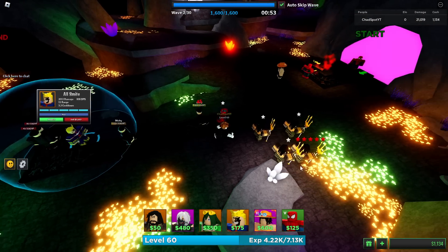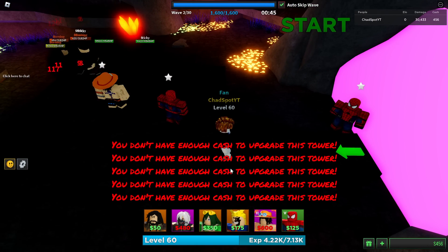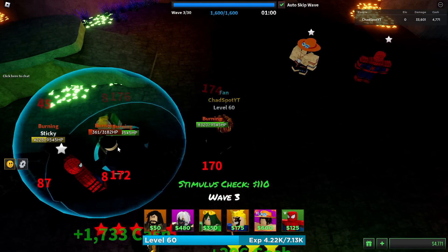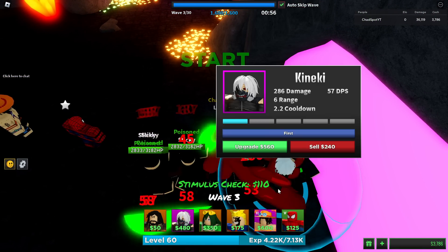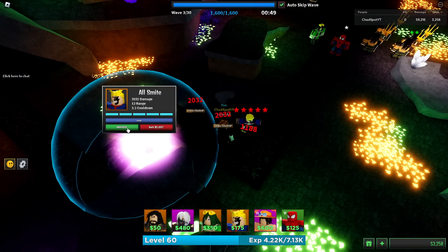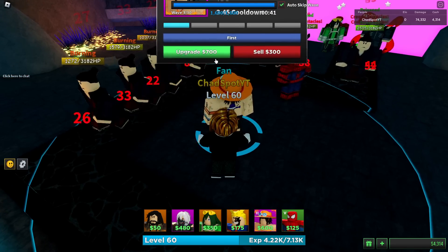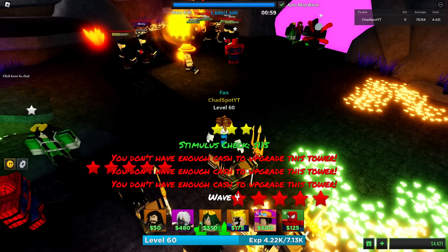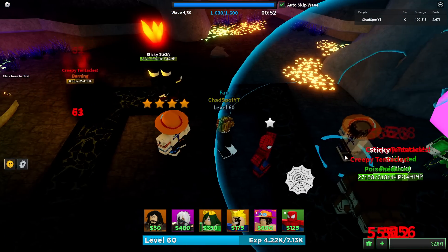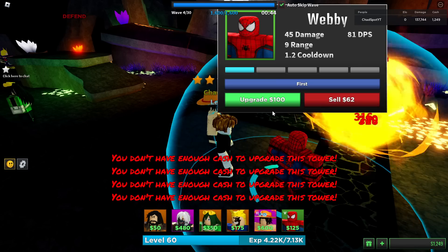We got All Might in the back, should carry us for the most part. This guy has a lot of HP - 4000, chill bro. Let's get a poison and I-CON-archy up here, hopefully that helps enough. All Might, it's up to you. Let's get our Ace popping off so we don't have to worry anymore - start maxing out these farms. 3100 HP, that's a lot - yikes.